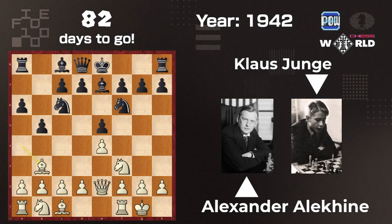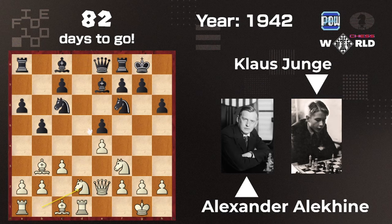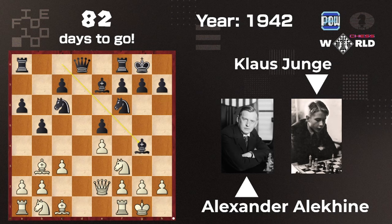There's no more battery setup. It goes something like castle, c3, d5, d3, he takes, he takes, Bishop g4. The game continues with Queen e8, Rook d1, h6, Knight bd2, Bishop e6, Knight f1, Knight e7, a4, and Bishop e7.